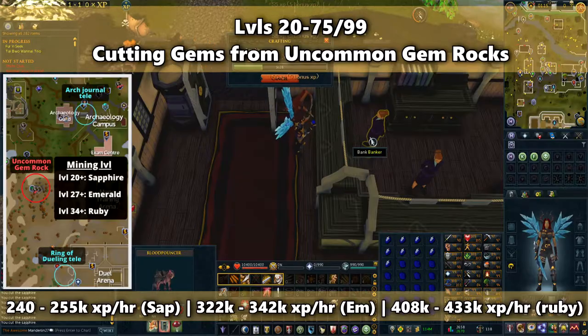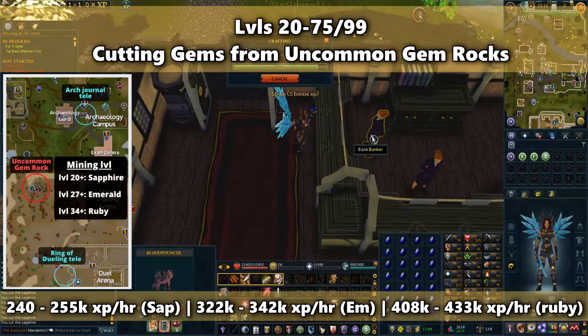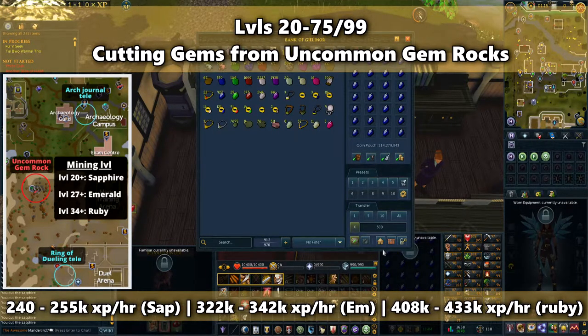You can get diamonds and dragonstone from other gem rocks, but the rate you get gems from those is lower than the uncommon gem rock, and you'll end up making less XP per hour with everything that you get. Though if you do get diamonds and dragonstone from other means, it's definitely worth cutting them.